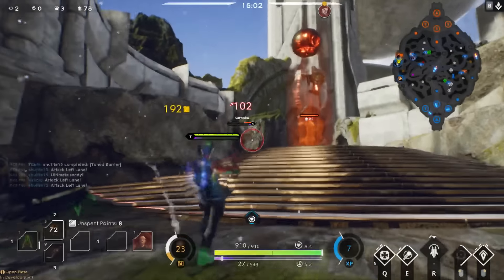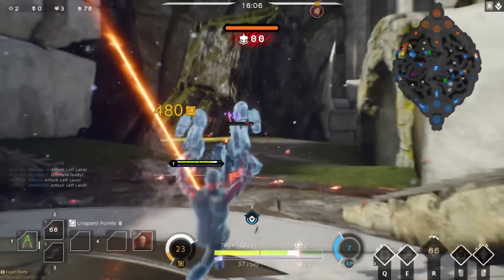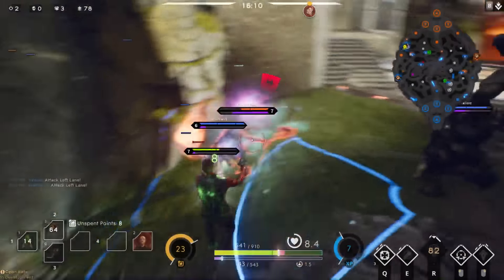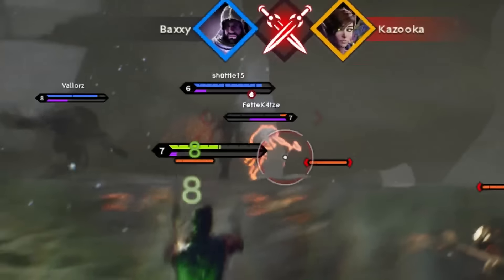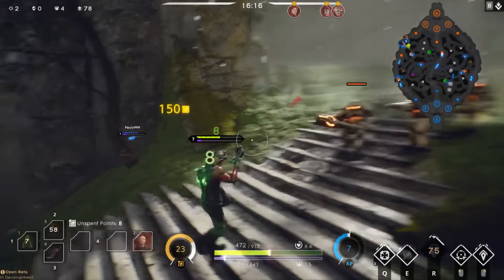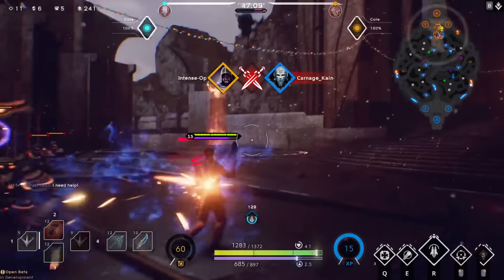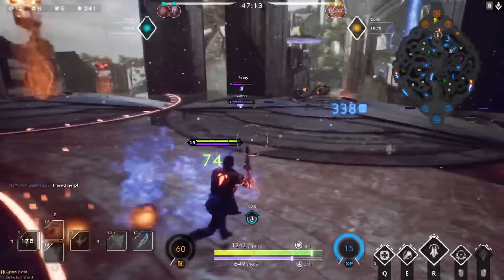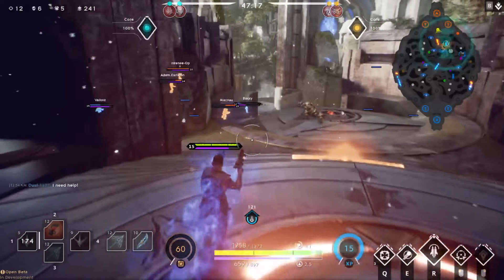Hitboxes are the space that surrounds a character — if an attack lands there the character takes damage. Many characters have larger or smaller boxes, and generally the bigger the enemy the easier it's going to be to hit them. When we get to smaller characters like Decker, Kalari, or even Twinblast himself, those hitboxes get pretty small, so aim for the center mass — that's the biggest hitbox area to give yourself the best chance of actually hitting. Aim is extremely important, but it's actually not the most impactful trait of a good carry player.